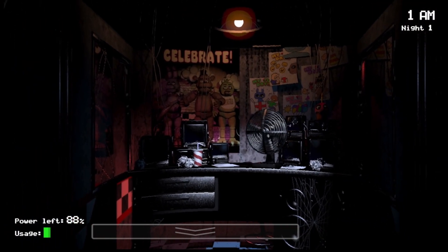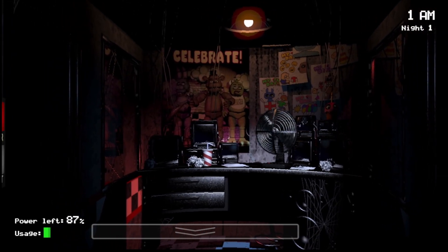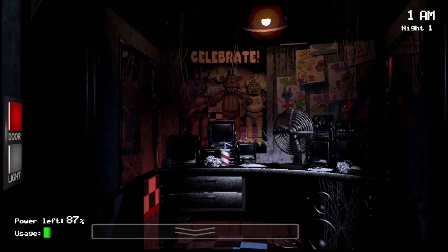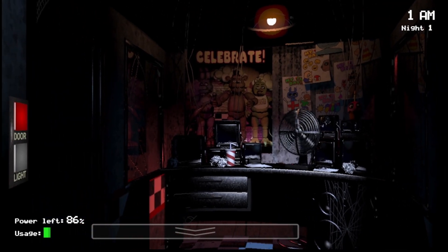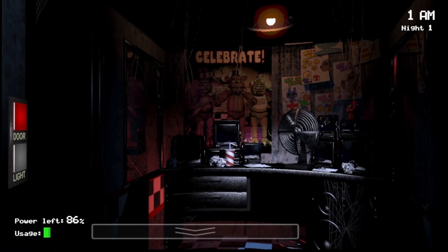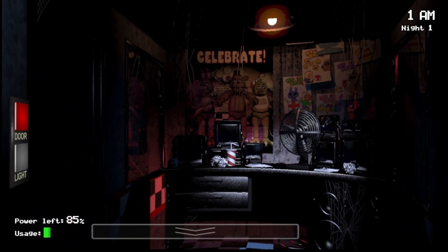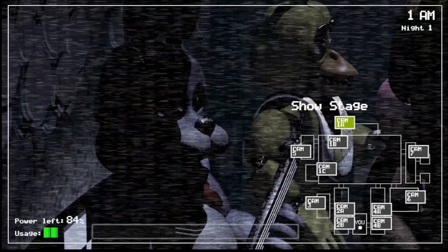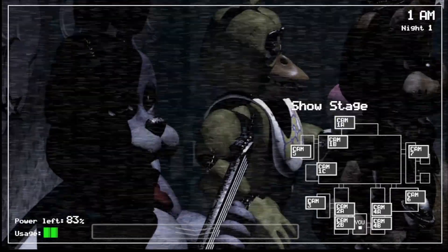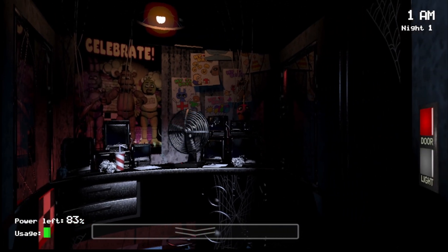Let's go ahead and cover the basics. As you can see here, you will be spawned into this office. You can see there's a left door, left light, right door, right light, cameras, and your power and usage buttons over there. These are all the things you need to know before you get into the game, so let's go ahead and start going over them.